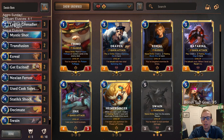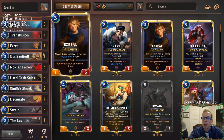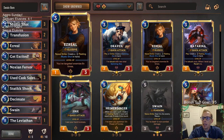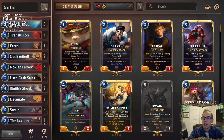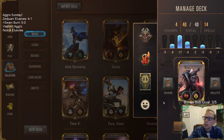Playing Ezreal with Swain means people may think we're playing control, because Swain-Ezreal is a somewhat popular control deck. So maybe they mulligan thinking that we're playing control, and then boom — we come out with Legion's Habit, Precious Pet, Boom Crew Rookie, and so on. I think we gain a little bit of percentage points fooling some people by just having this one Ezreal. If you don't want to craft the champion, you can play a second Leviathan, a third Decimate, a third Transfusion, Static Shock, or another one-drop.